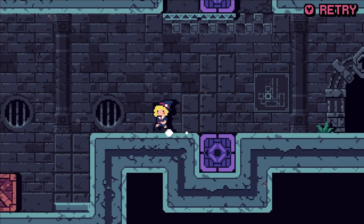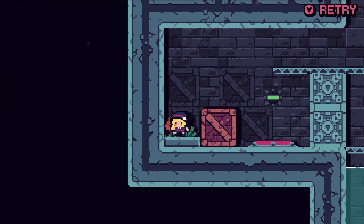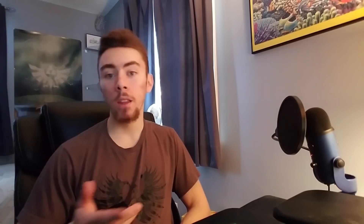I hate tutorials. So right off the bat, we're being encouraged to explore and learn. In the next few rooms, Witchway teaches you its main premise: pushing blocks onto switches. Now I know what you're thinking — pushing blocks? That doesn't sound very original. Well, don't jump the gun just yet.